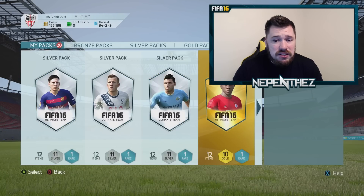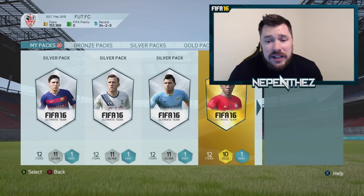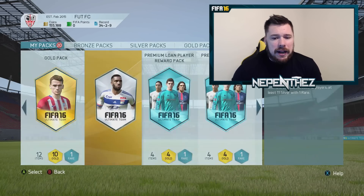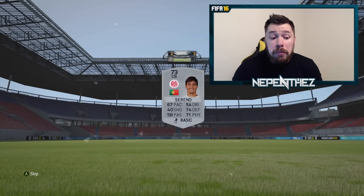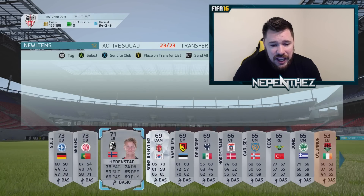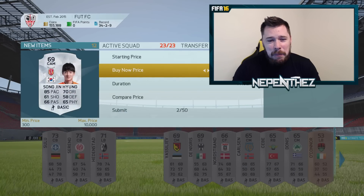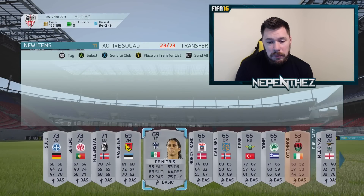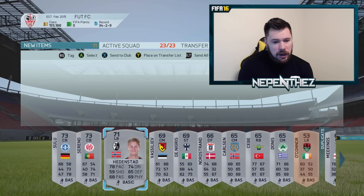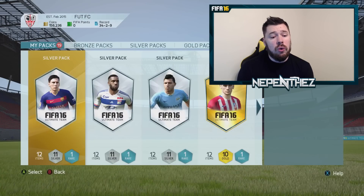They don't really worth anything right now because the full game still isn't released yet. It's about to release in about eight hours in the US. Let's do the silver players pack next. When the full game is released, people will start buying contracts and consumables, and the bronze pack method will be back as a viable trading method. That's actually a decent pool for a free pack. Song Yin Heung - and there's only one of him on the market. 10K max price. We'll sell him - listing for 7K there. I'm going to discard the rest and take 1,000 coins. We're going to open the silver packs now.